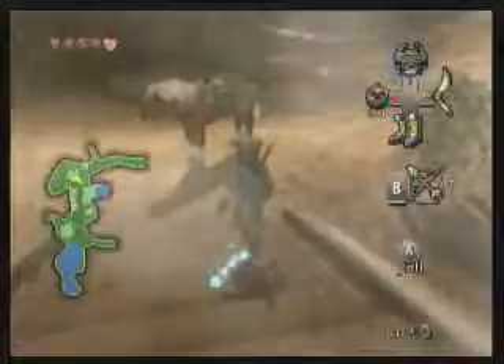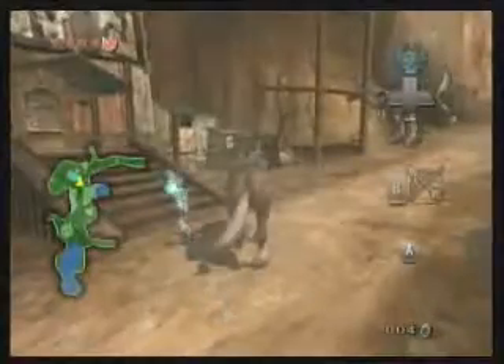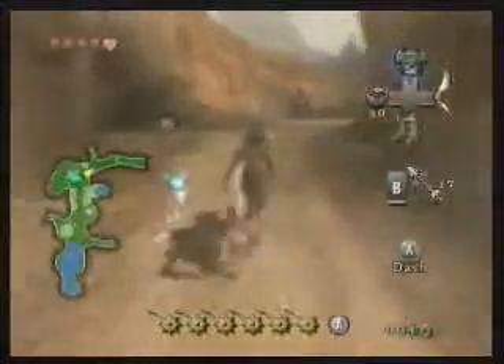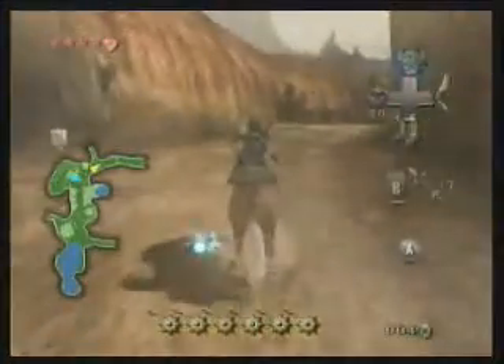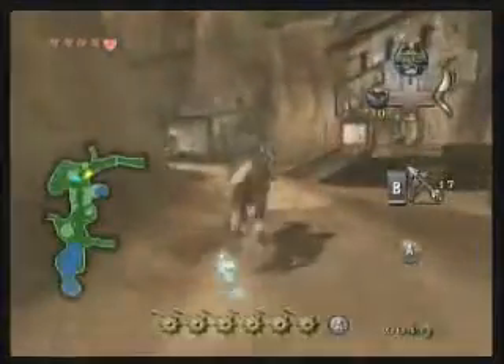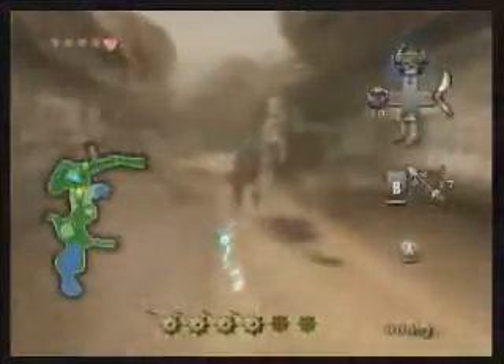So let's put bombs on the D-pad selection and move on to the next area of Hyrule Field. We've been to that area in Hyrule Field once before, but only just for a brief fight. It was very, very brief.